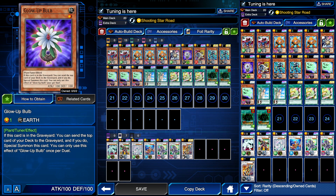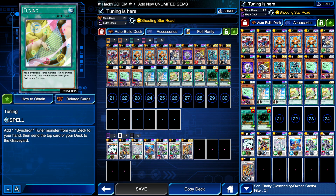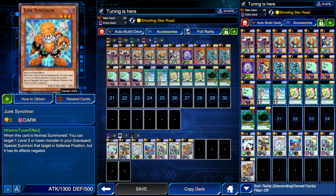That's why Glow Bulb is in the deck — it's an extra copy as a little tech option. If Glow Bulb gets to the grave, we have that option available. Tuning also works nicely in other decks with Junk Synchron — if you top deck a Quillbolt Hedgehog or something that can get to the grave for Junk Synchron, if you're running a different deck without Shooting Star Road.